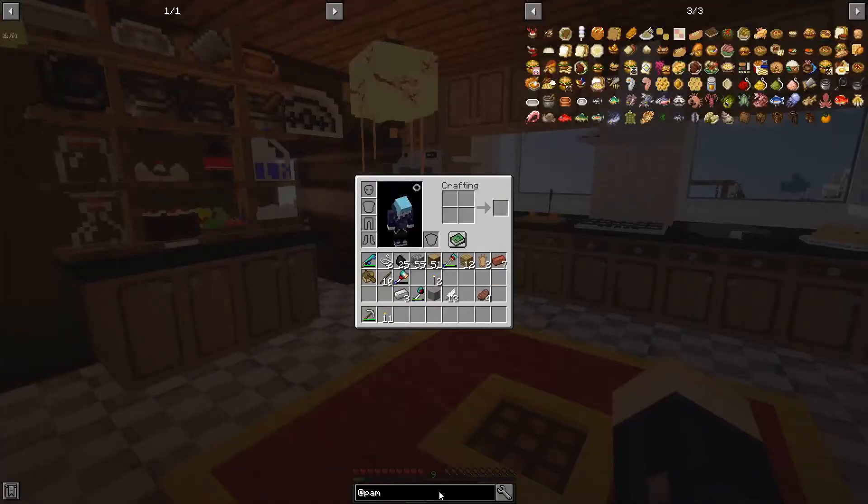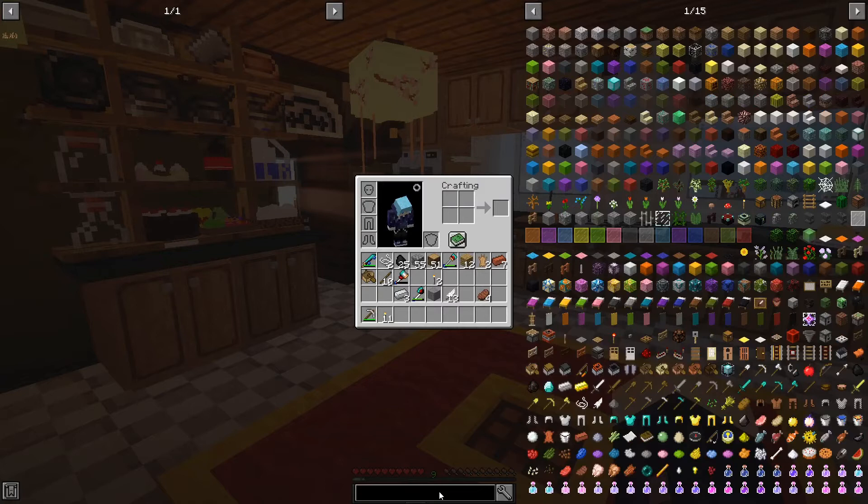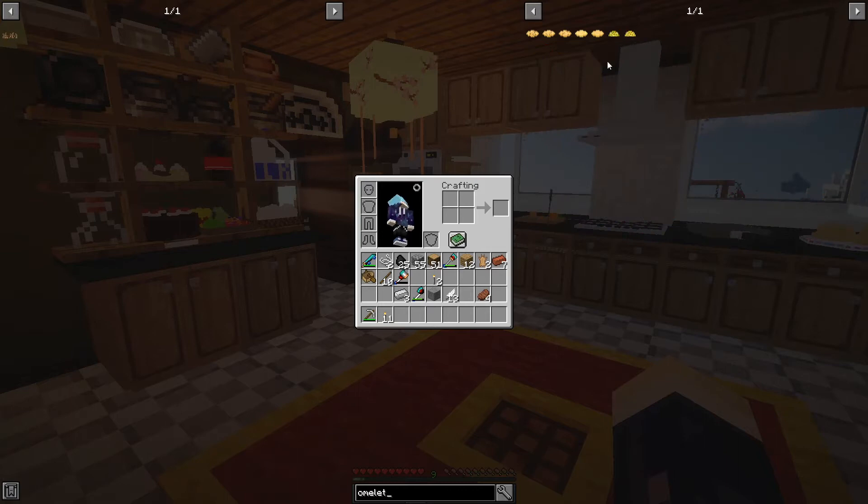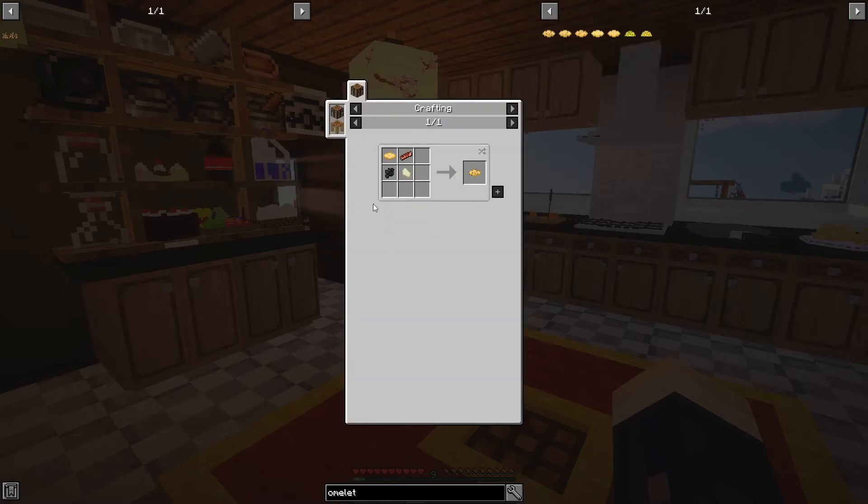The first thing on our list is breakfast — omelets and donuts. Let's look up omelet. So there's omelets from Pam's Harvest Craft and from Animania. There's ketchup omelet, mushroom and ketchup, normal, plain, cheese, bacon, truffle, and super — which gives potion effects. We don't have truffles and we don't have bacon, but I think we can make cheese.